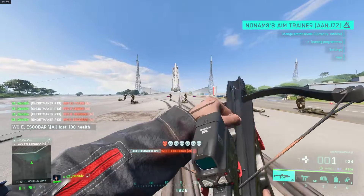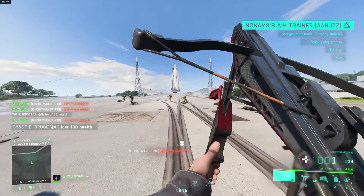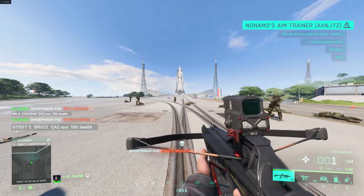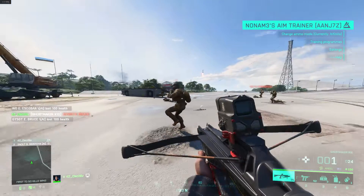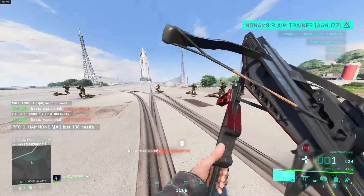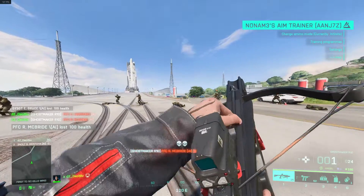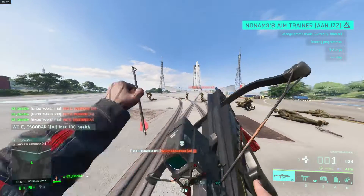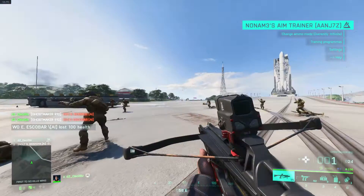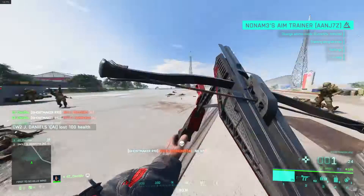I'll let the gameplay roll through so you can see what I hit while getting this weapon done. What I'm doing is playing head glitches, getting flanks, playing very tight angles — not necessarily a pixel peak, but somewhere I know someone's gonna come around. I hold the tightest look angle possible so I guarantee I get to shoot first, because if I miss, I have to immediately retreat and reset the arrow, which takes a solid second and a half to two seconds.